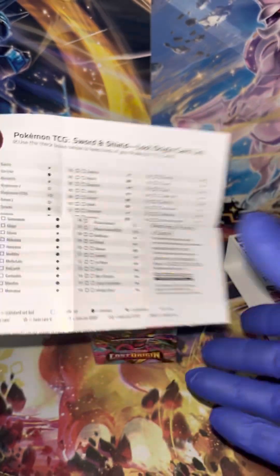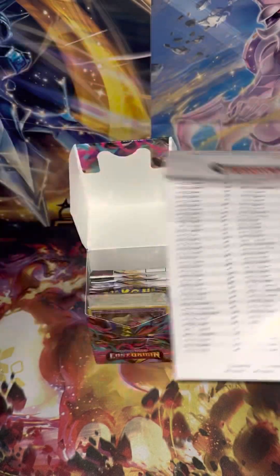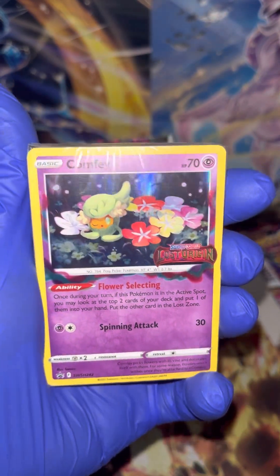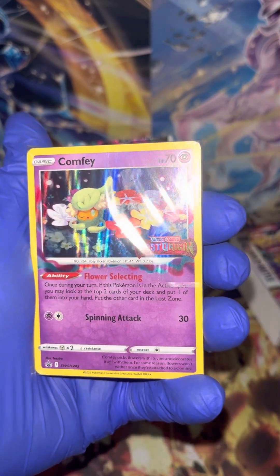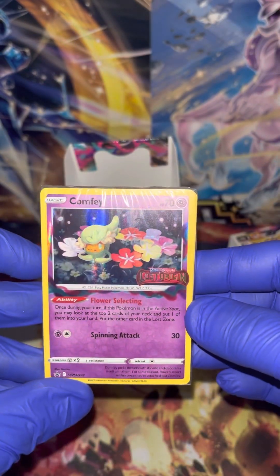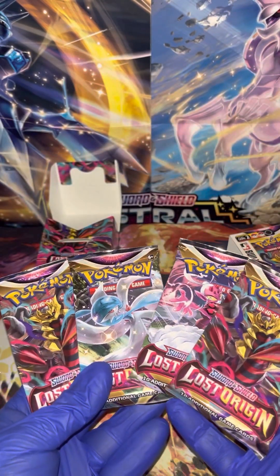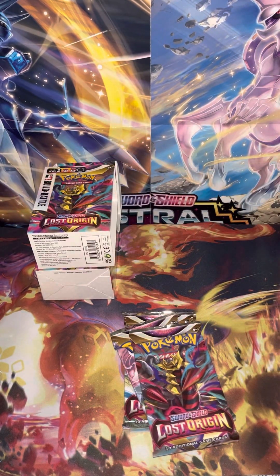So if any of you need this, let me take a screenshot — print that out. Anybody that needs a Lost Origin checklist, you can go to the Pokemon website and download those lists. We got Comfy for a special Lost Origin logo marked embossed card. I'm not going to open this up — it's secondary cards for the Comfy, and it's a lot of trainers and energy cards. I like to leave those set sealed. And of course, it comes with four random packs of Lost Origin. We are hoping to pull some big hits out of that.